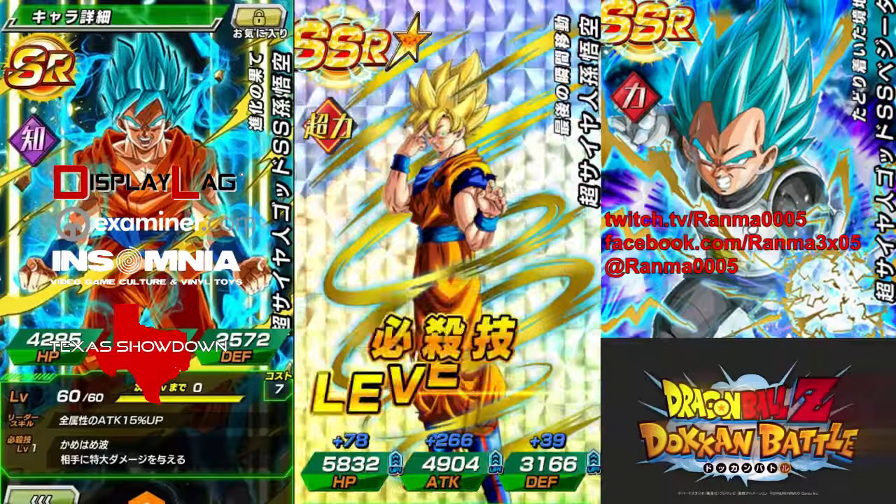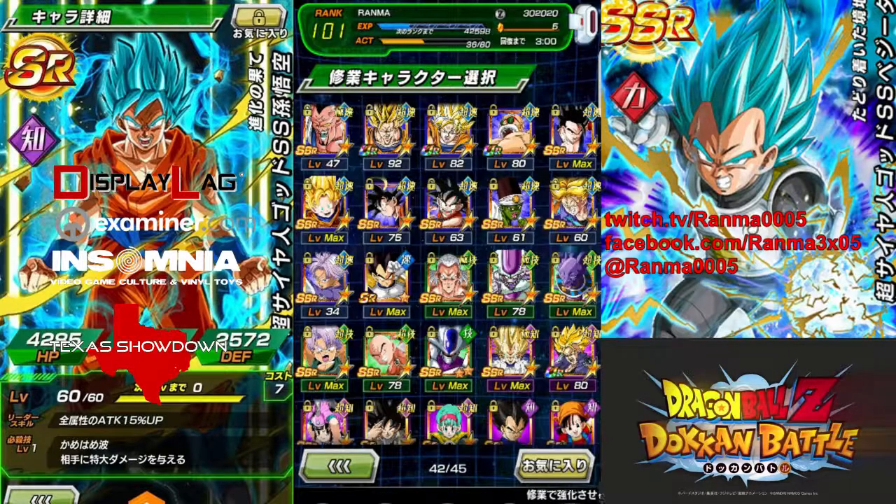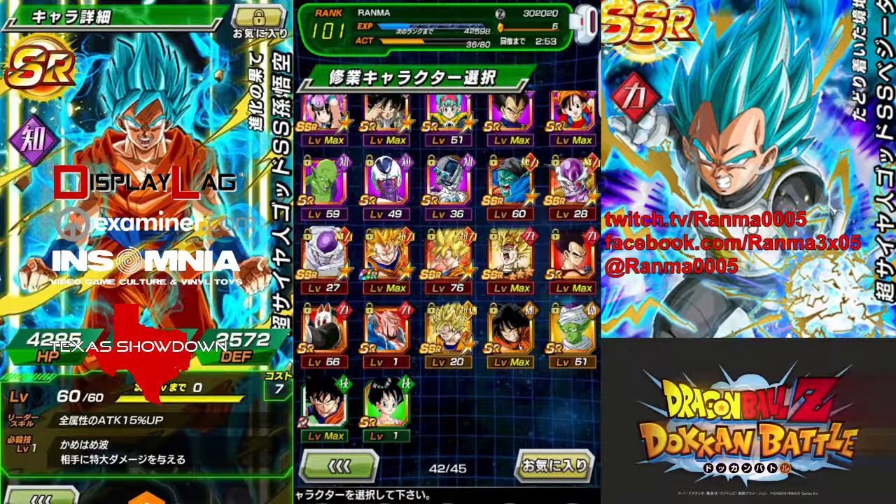I'm building up his super meter as we go. I can't use him because I already have a Super Saiyan Goku, but it's a nice option to switch out in case I need another red. Of course, I also have this one that is Dokkan Awakenable.